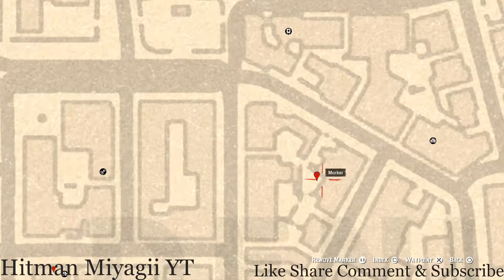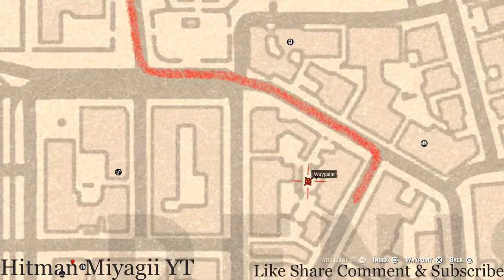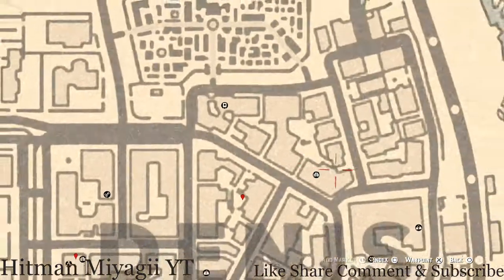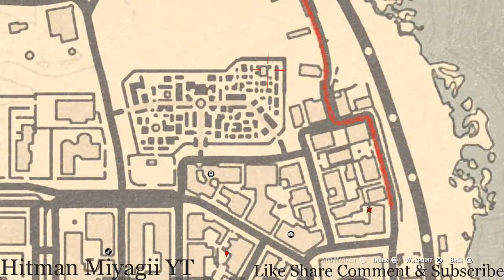Right at the next marker there's a tarot card — a Four of Cups — on a box near the fountain with a light at this location. There's also a tarot card here by a sheet, and another tarot card right over here by a fire pit, if you want to grab those as well.